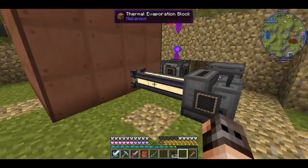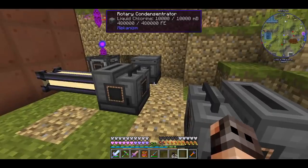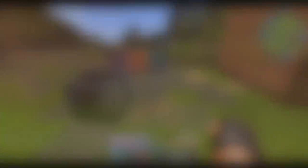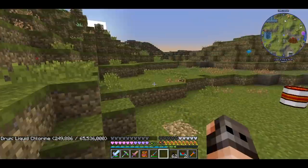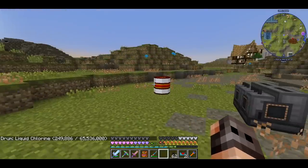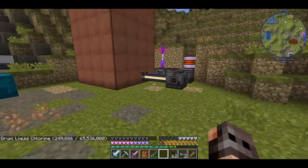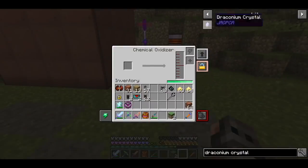For transportation I'm going to use drums. I don't want long pipes because the world is getting laggy and I have problems with ender tanks. To make the draconium crystals, the first thing we need is a chemical oxidizer to make sulfur dioxide, and then we make sulfur trioxide.